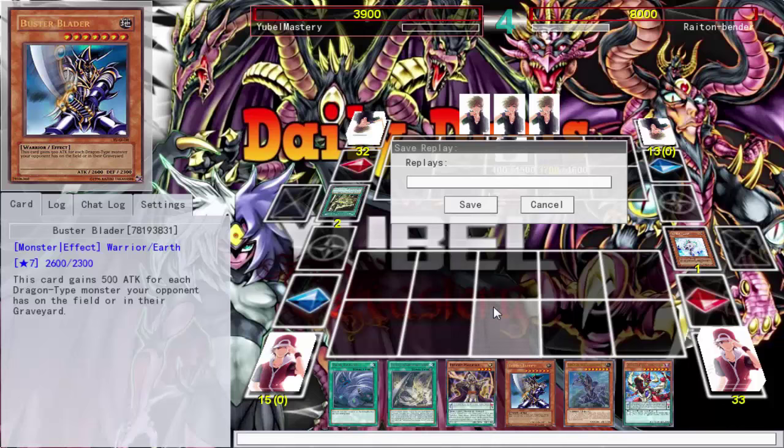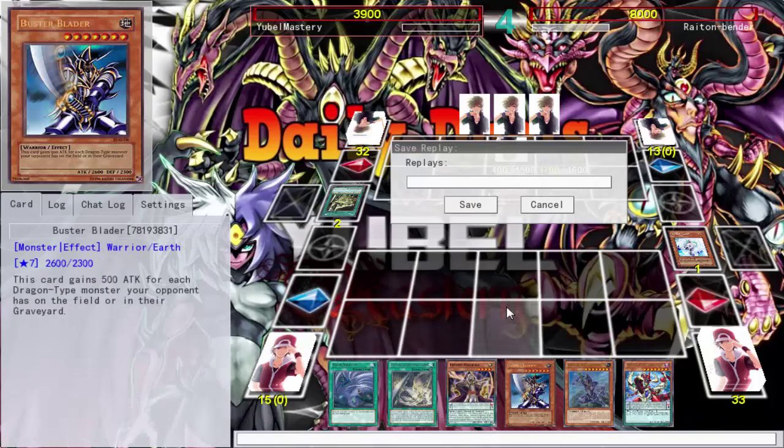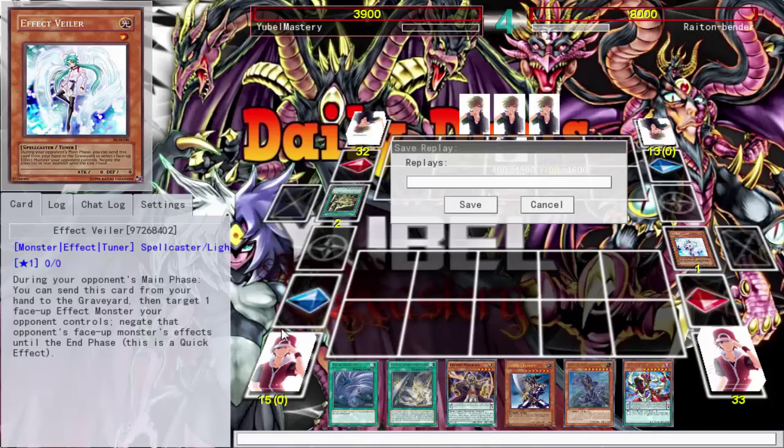In exchange for your pendulum summon, you can summon these Hyper Pendulum monsters, and even when they're destroyed by battle or card effect they go back to the extra deck. You can only summon one per turn so you're not jumping your opponent with all your boss monsters. This makes the pendulum mechanic work toward summoning a boss monster rather than just jumping your opponent. The regular pendulum monsters, if destroyed, go to the graveyard.